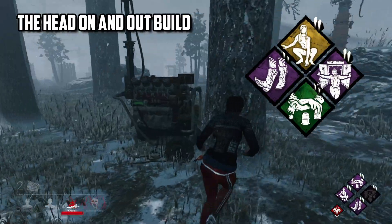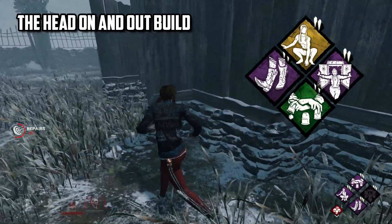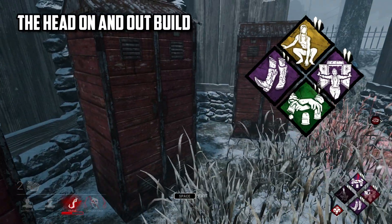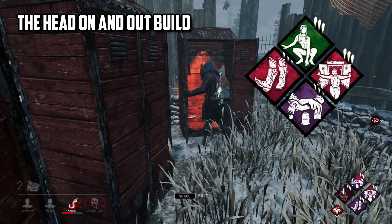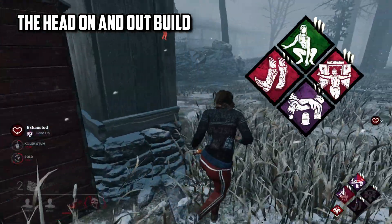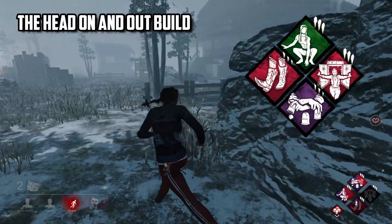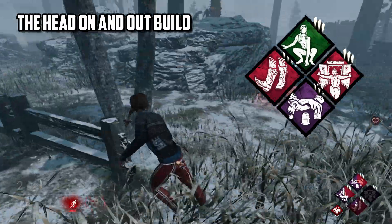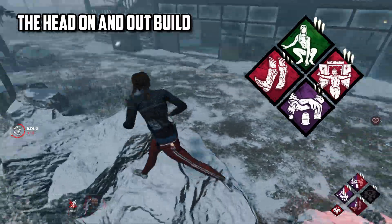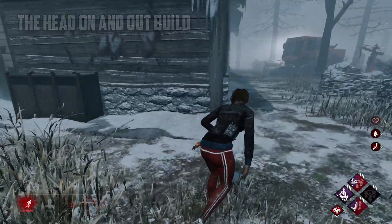This creates a situation where the killer will constantly be questioning themselves on whether you're actually in a locker or not, if you're about to Head On, or if you're faking it. To add to this, we have Dance With Me, which will mask your scratch marks when exiting lockers or vaulting quickly, meaning either way — if we enter a locker with Head On and bust out, or if we fake entering a locker with Deception — both times our scratch marks are going to be masked, making both situations much harder for the killer to discern, with Quick and Quiet emphasising this with its silent locker entries.